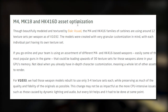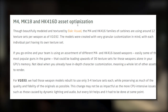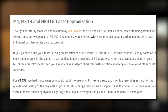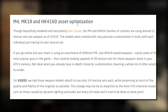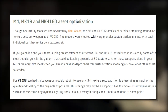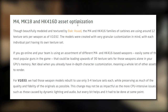Here are some steps they've been taking to address performance. The M4, MK18, and HK416D asset optimization: though beautifully modeled and textured, the M4 and HK416 families were using around 12 texture sets per weapon as of version 1032. The models were created with very granular customization in mind, with each individual part having its own texture set. If your team online is using an assortment of different M4 and HK416 based weapons - easily the most popular guns in the game - that could be loading upwards of 30 texture sets for those weapons alone in your GPU's memory. Wow, that's insane.